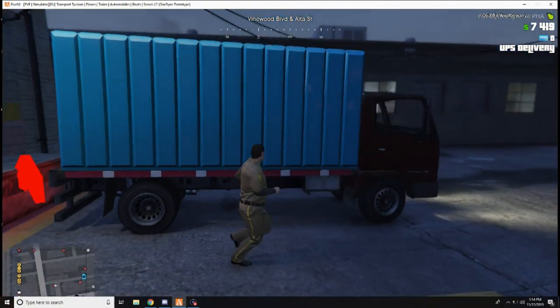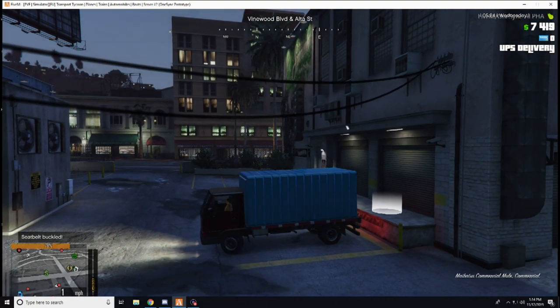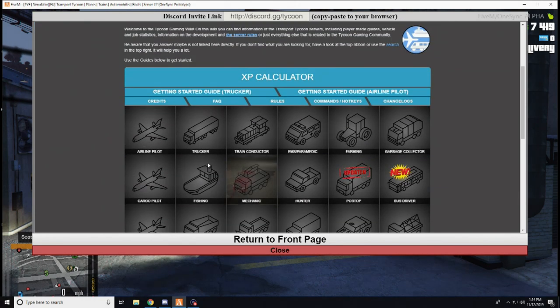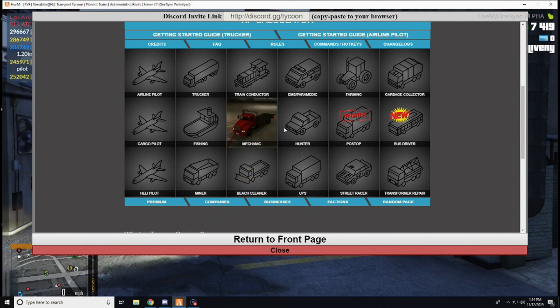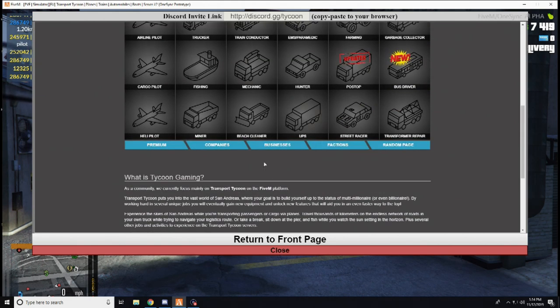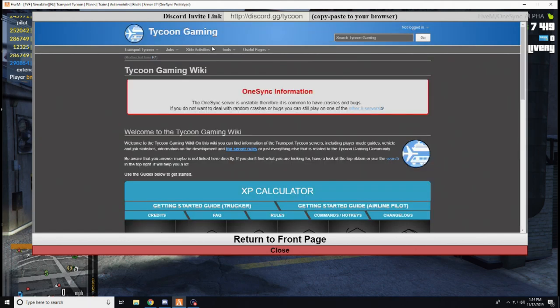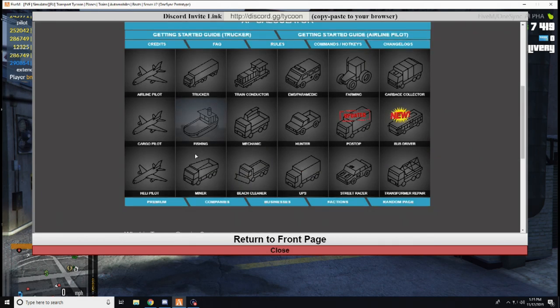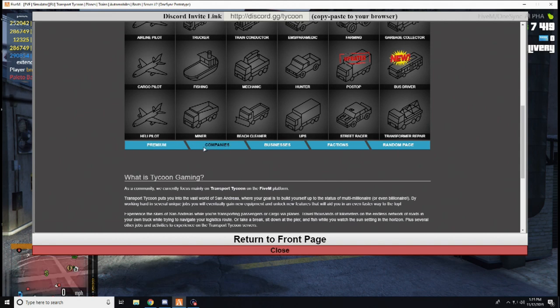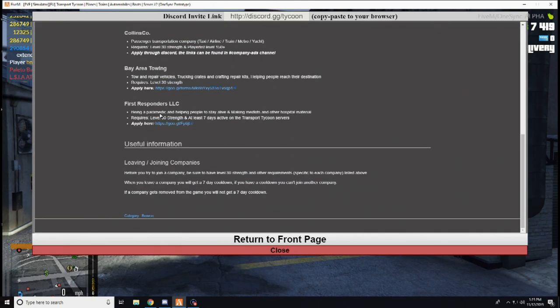Stick around for the route and let's get started. On this server you can be many, many jobs. You can be airplane pilot, a trucker, train conductor, EMS, farmer, garbage truck — pretty much anything. You can be a mechanic, hunter, whatever you want to do. They just added a bus driver. And then there are businesses you can own. It's a very cool server. You can join their Discord. We've got companies — so very nice.